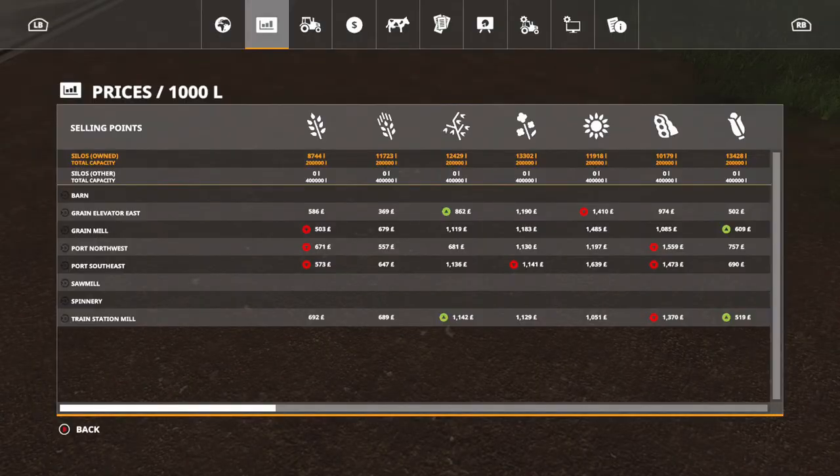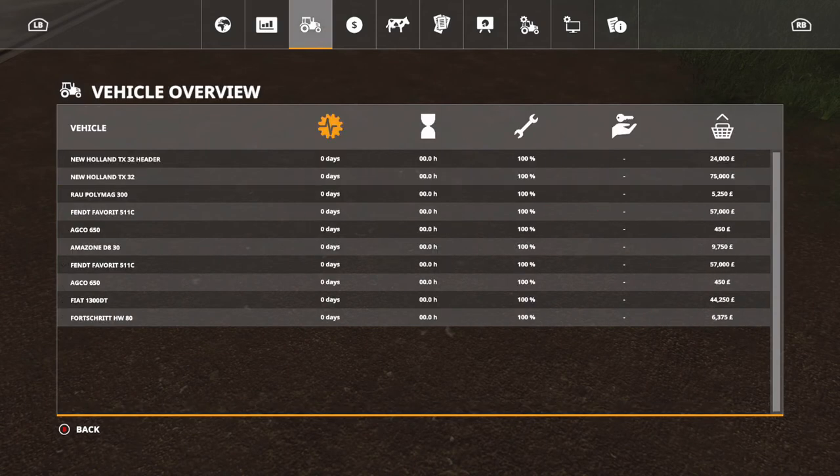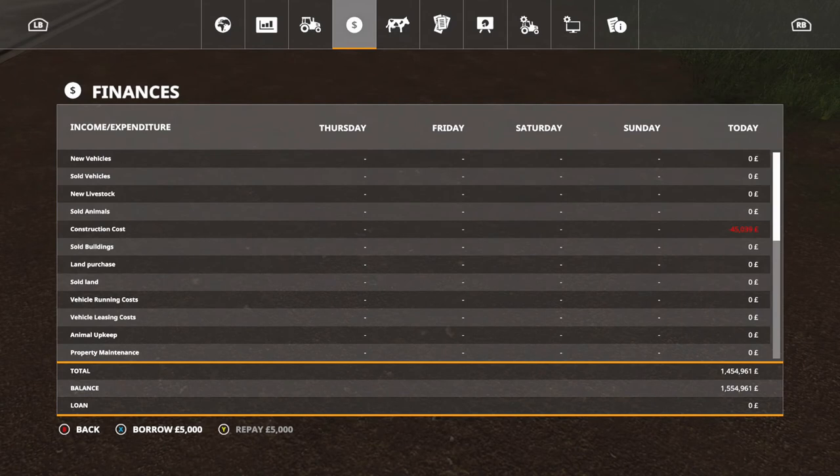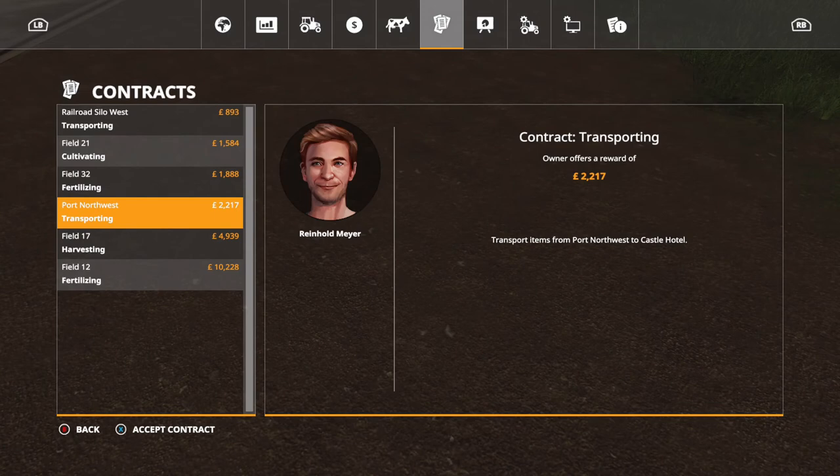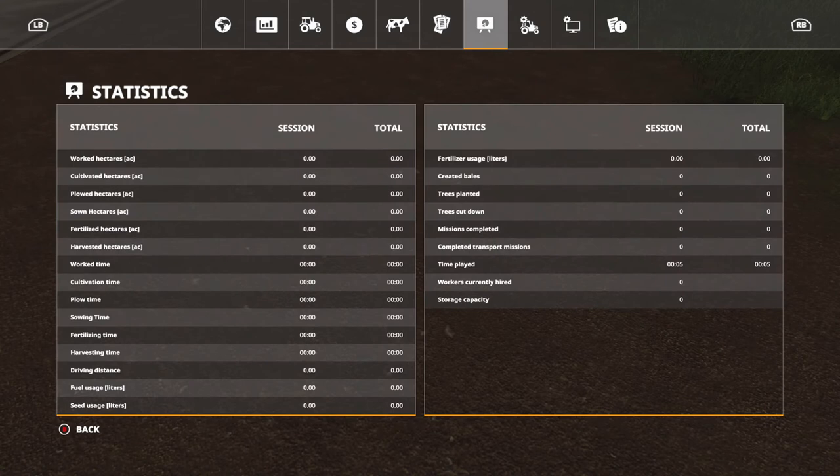Going back to Fruit Types, the next window is Prices — you've seen me do that in my own game. Then your list of machinery tells you what each machine does, how many hours it has, what it's worth. You've got Income and Expenditure. Animals — we don't have animals yet. Contracts is basically another way to earn money beyond crops or animals. And there's Statistics — all self-explanatory.